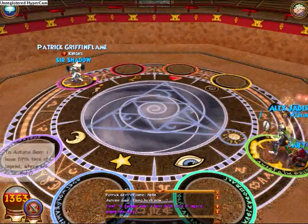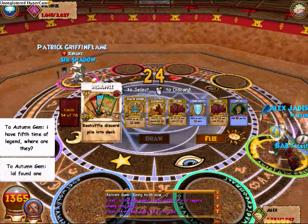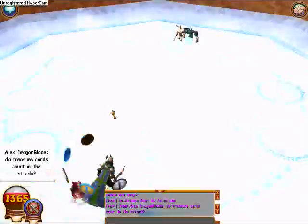Of course, Patrick being Ice, he's a little handicapped too — he can't use three of his spells: Minion, Freeze, and Frost Giant. So it kind of evens out in terms of handicap.